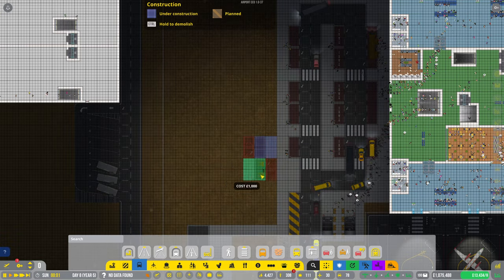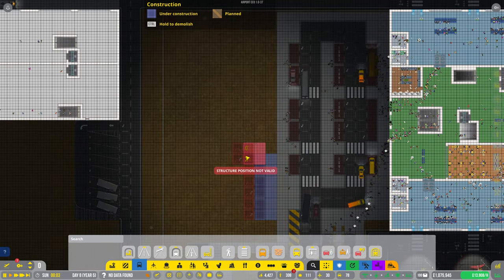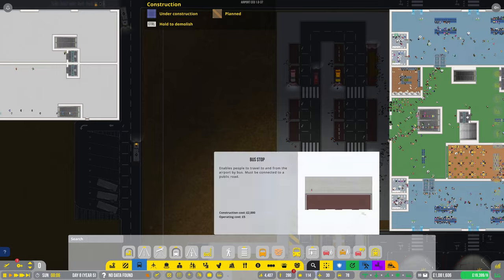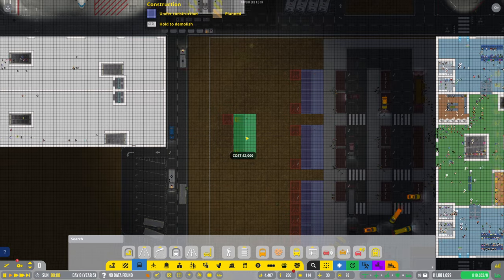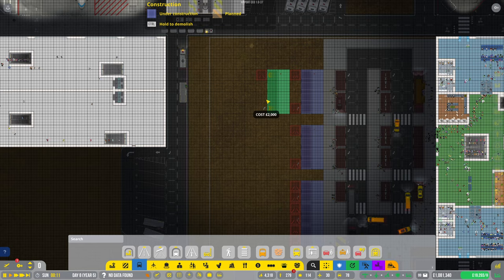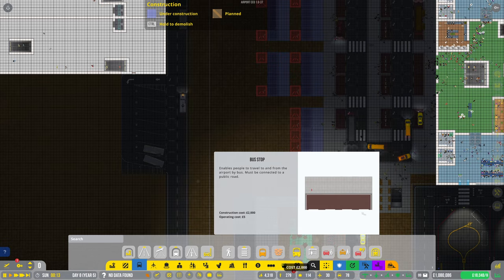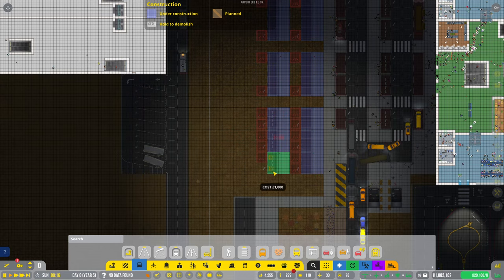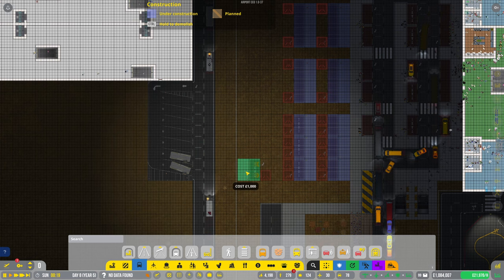So what we're going to do is literally just put in some car drop-offs there — a couple of car drop-off points. They're turning round, so we'll put a couple of car drop-offs, three of them. And a few bus stops — one, two, lovely. And then down the other side we could have bus stops as well. So we've got four bus stops and then some taxi stands too.